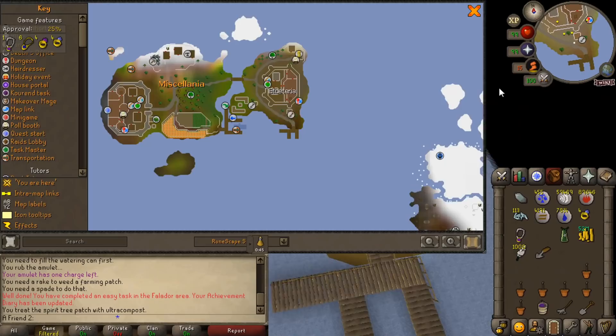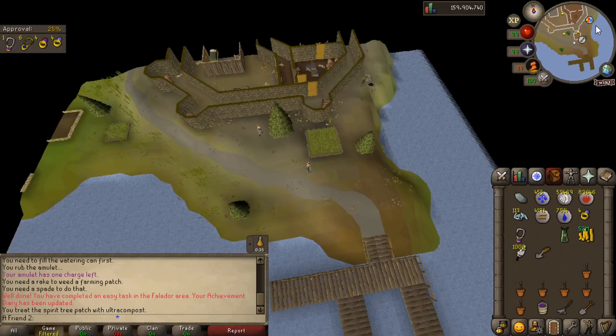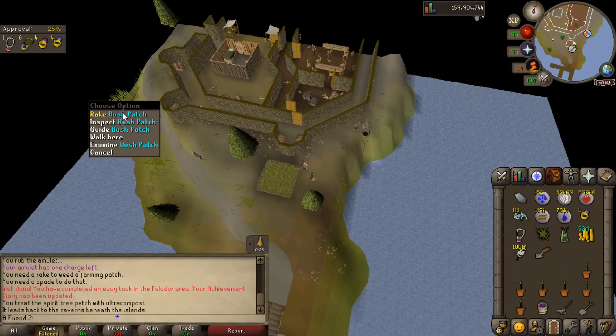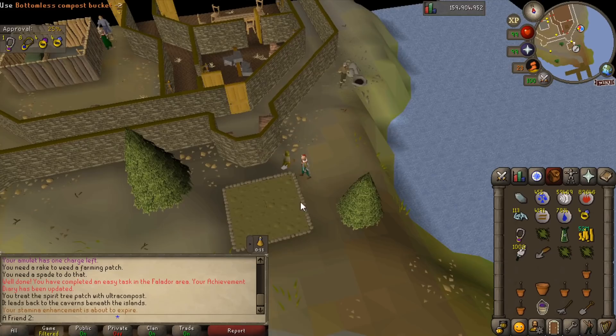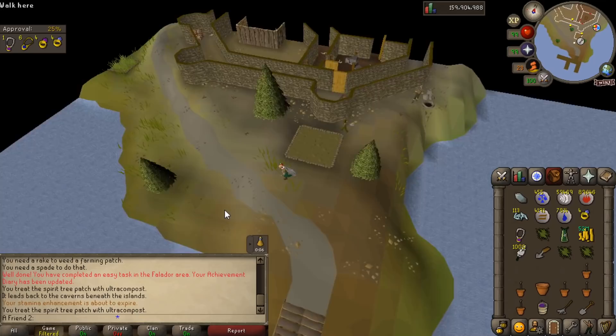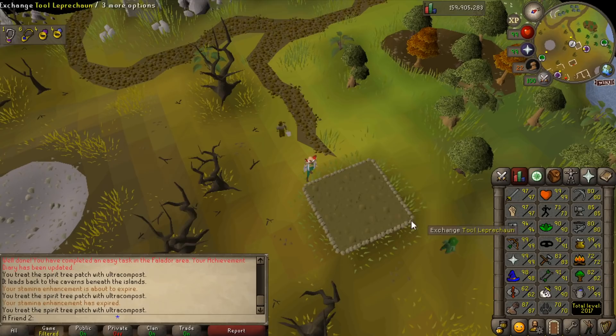Going to Port Sarim — I have no idea where this spirit tree location could be useful. It's right here, so it doesn't teleport straight to kingdom management or anything, but there is a bank close by. Maybe there's a white berry bush patch here — this is what I was doing on my hardcore. If I could unlock a spirit tree here by planting one, obviously needing 99 farming, it's kind of a completionist thing — I want to see all options unlocked eventually.